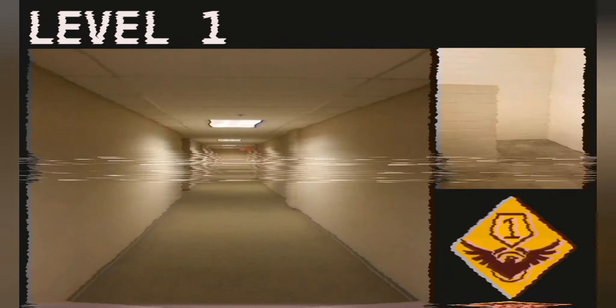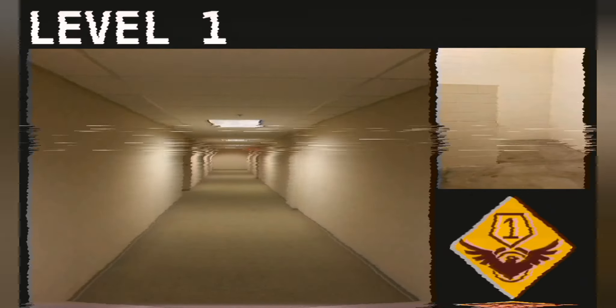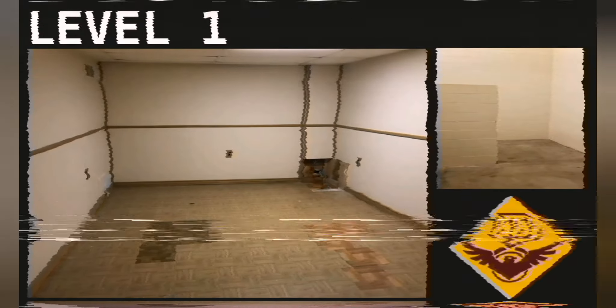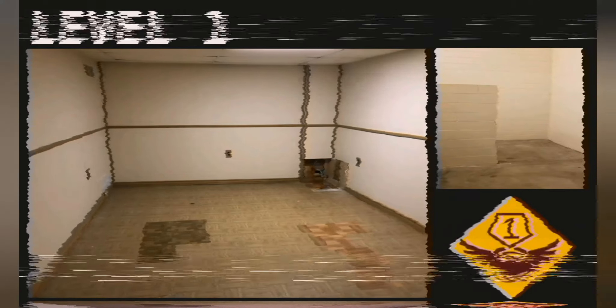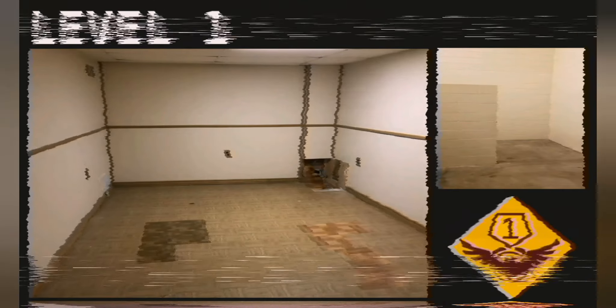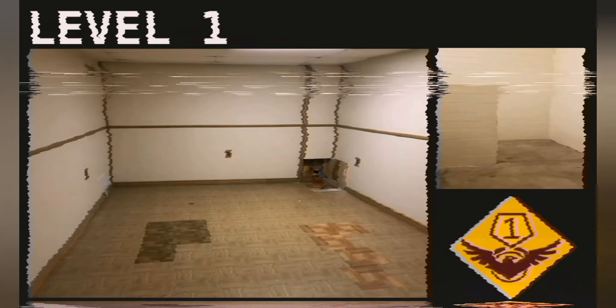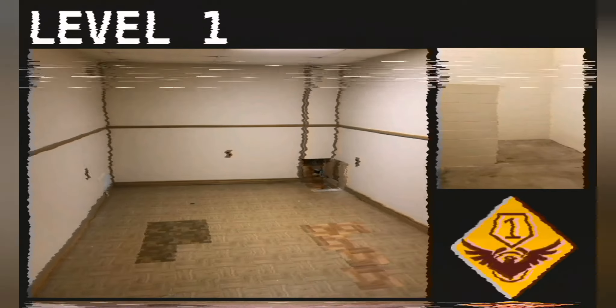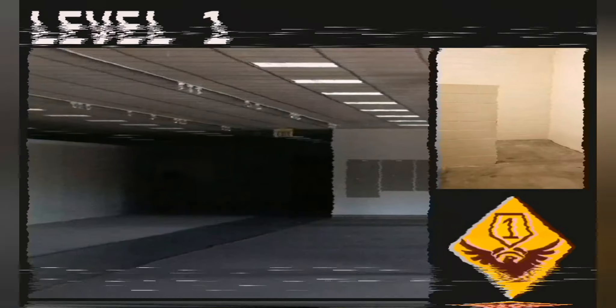Exact descriptions of level one vary somewhat, though most major details remain the same. The floor has been described as many things — grass, sand, pavement, etc. — but the grimy concrete walls and low-hanging fog are almost always the same. In some places the wall has been poorly painted with scenery to match the floor, though no one knows why. The most common theme in level one is similar to the model yellow design of level zero.